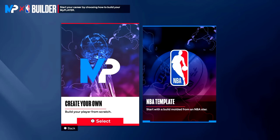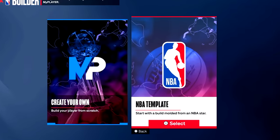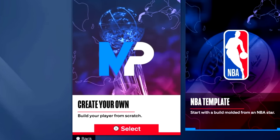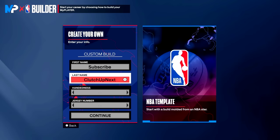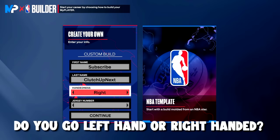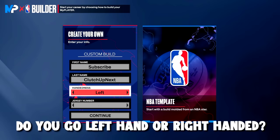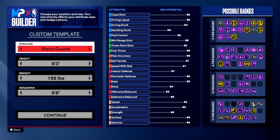This year before you create your build, you'll see an NBA template and a create your own build option. Do not press NBA template because we are not making an NBA player today — we are creating our own demigod build. Just like any other 2K, fill out your first and last name and choose your handedness. Let me know in the comments what handedness you go with. I'm always left handed on 2K but right handed in real life. The jersey number does not matter.